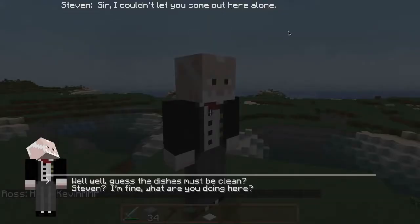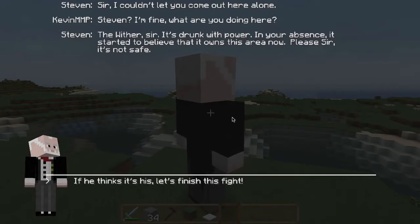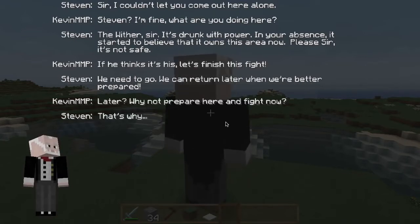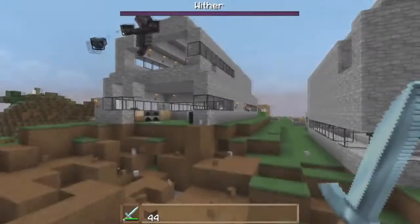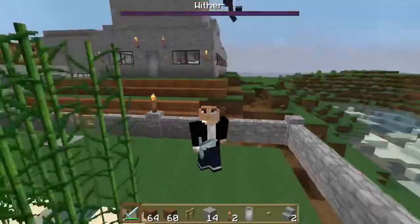Steven? Steven, what's going on? Sir, I couldn't let you come out here alone. Steven, I'm fine. What are you doing here? The wither, sir - it's drunk with power. In your absence it started to believe that it owns this area now. Please, sir, it's not safe. Well, if he thinks this area is his, come on Steven - let's finish this fight. We need to go. We can return later when we're better prepared. Later? Why not prepare here and fight now? Let's get this over with. That's why we're going to - Oh! Oh! Oh! Steven! Steven! Steven! We gotta go! Oh my god, he's tearing the place apart. You were absolutely right, Steven. I'm sorry I didn't listen. Let's get out of here. I'll prepare - I'll come back later and take care of this.